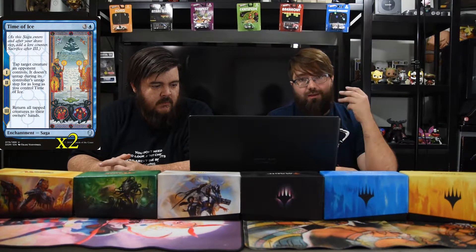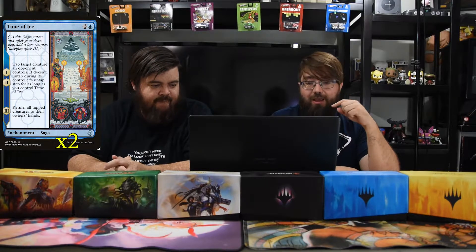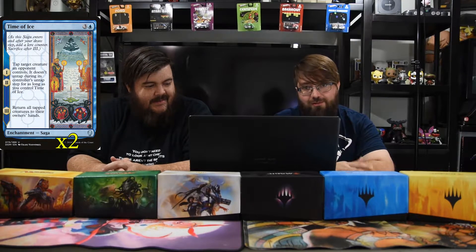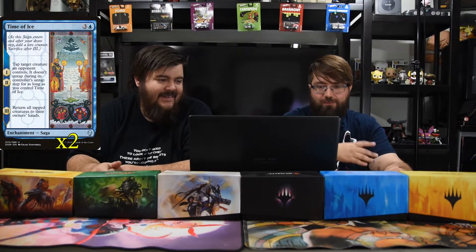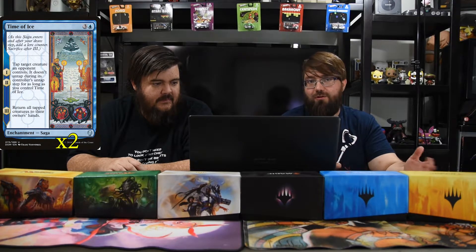One of my old-time favorite sagas: Time of Ice — three and a blue. Chapters one and two both tap target creature an opponent controls, and it doesn't untap during its controller's untap step for as long as you control Time of Ice. Chapter three returns all tapped creatures to their owner's hand. With Raff at instant speed, or Mystic making it cost less, you tap two creatures down and then bounce them all — and if you time it with Tragic Poet you just keep doing it over and over.